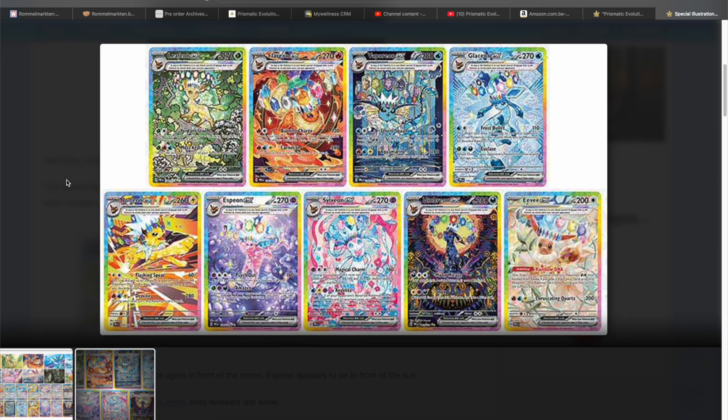Are you freaking kidding me? We get all nine Special Illustration Rares already? And the interesting thing to me is that we get all this news for English — there hasn't been anything on the Japanese side of the set with the Special Illustration Rares, Full Arts, whatever. These are all the English cards. It's not too sharp; it's probably zoomed in a lot from a leak. I don't know where it came from, but we'll read upon this.